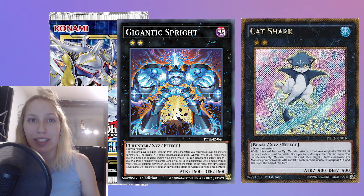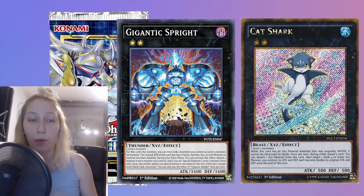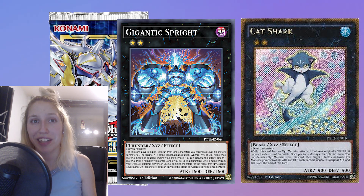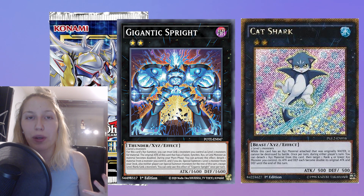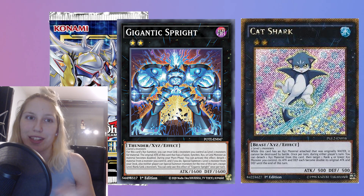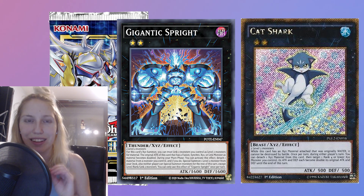Does that stack on top of each other? It does, simply because Gigantic Spright doesn't say that it gains any kind of attack — it still has an original attack printed on the card, but that original attack is now doubled. Since this is viewed as the original attack, when it's doubled again by Cat Shark's effect, it goes up to a bigger value. So Gigantic Spright originally is 1600, the original attack becomes 3200, and with Cat Shark's effect doubling that, it goes up to 6400. It becomes double originally and then double again.